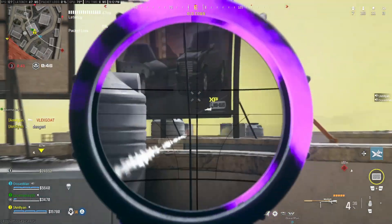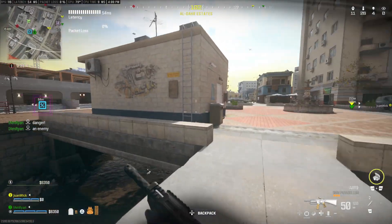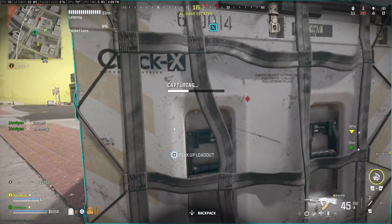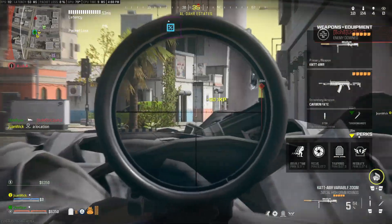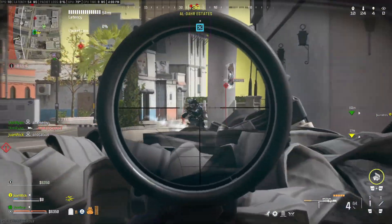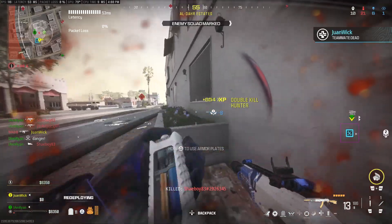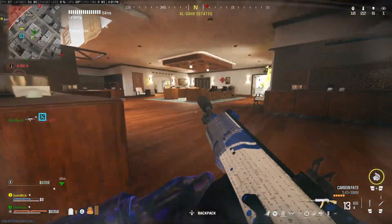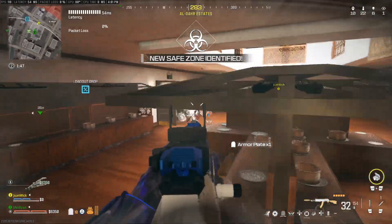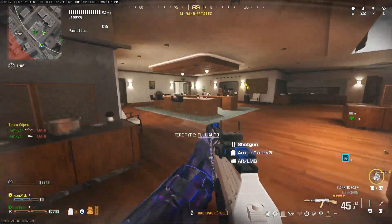The second gun I want to talk about is the SVA 545. I just started using this thing today and it instantly jumped up my whole sniper support list. I almost thought about putting it number one, but I'm still giving the lead to the Striker for the average player. The SVA is kind of a combination between the RAM 7 and the Striker — it has good damage in the mid-range, good damage up close, good mobility, and easy-to-use recoil, but it's not as good as the RAM 7 in the mid-range and not as good as the Striker up close. It's a very versatile, balanced hybrid.